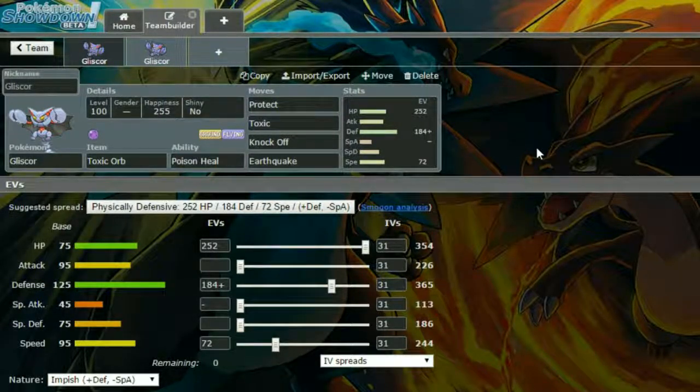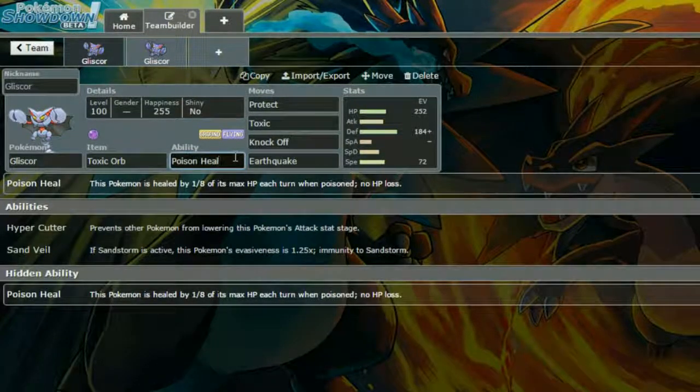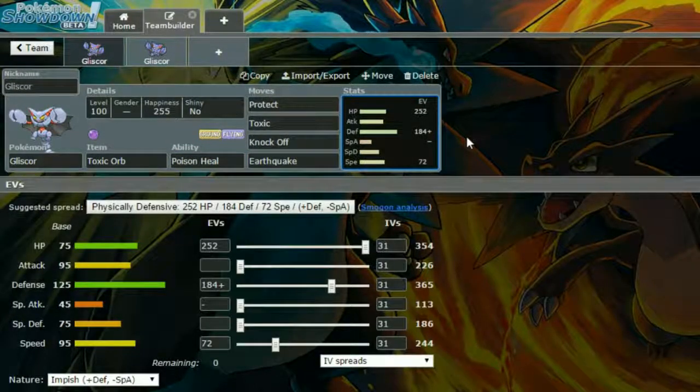So we have Toxic Orb and Poison Heal as kind of the core to this. Poison Heal heals you by an 8th of your HP every single turn, which is really good. Just hope you don't get Knock Off'd with that Toxic Orb.